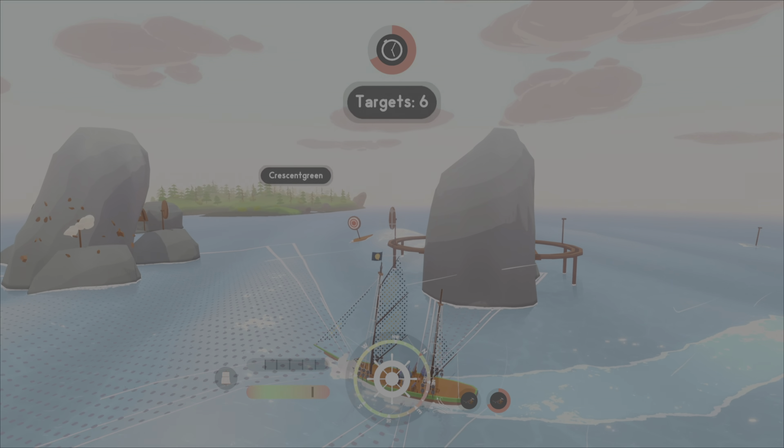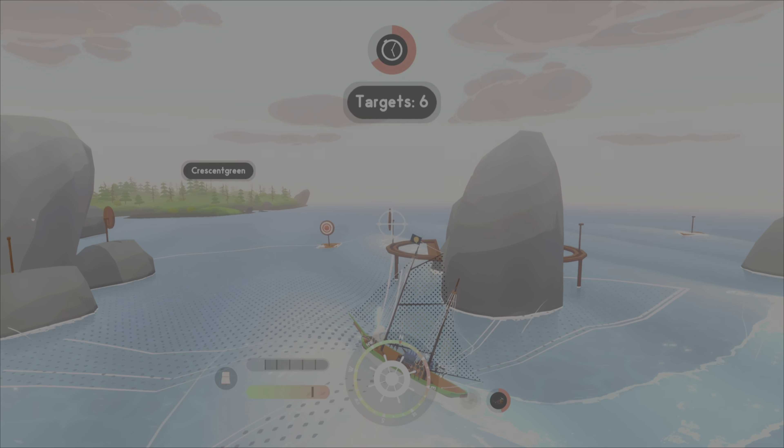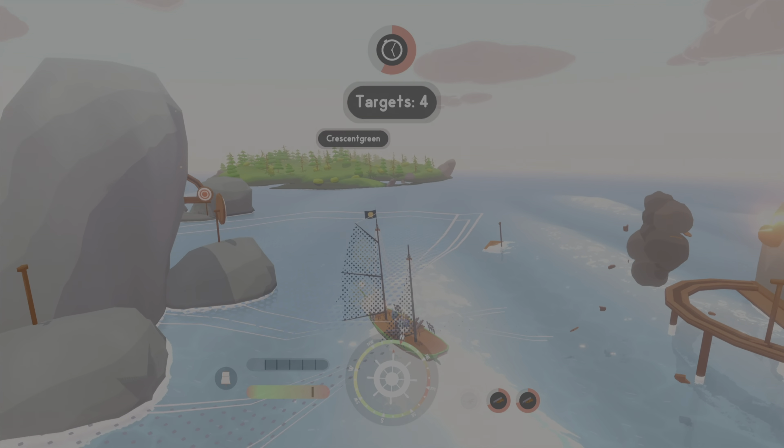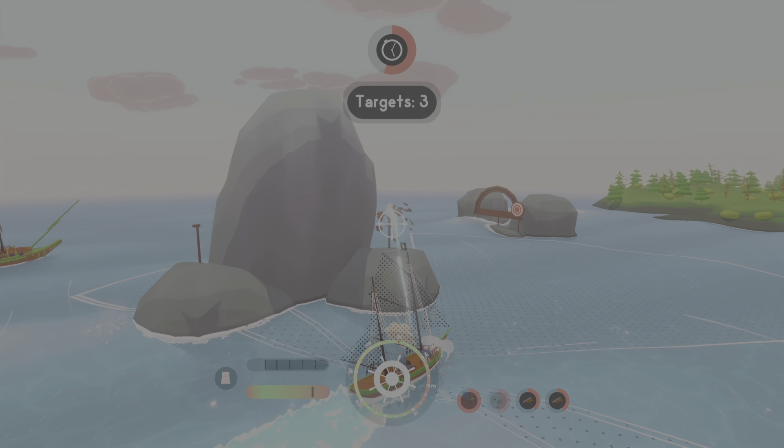The thing about this particular course is that you have to almost do a figure eight around it, because of the placement of where the targets are. So having a quick ship is certainly important so that you can get in range of the different targets, and being able to target them from either the side or the front or wherever they happen to be. Good luck with this one. I hope you enjoyed this video — be sure to check us out on social media, and thank you for liking, commenting, and subscribing. We'll see you next time.